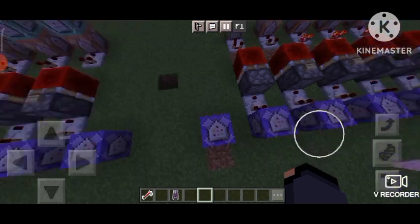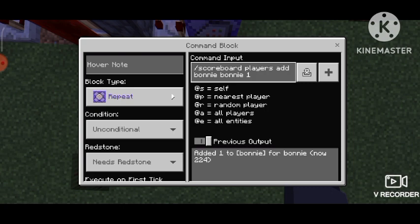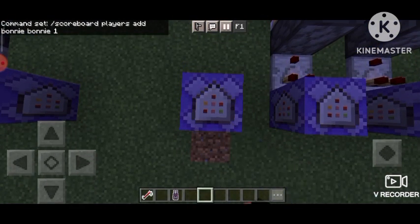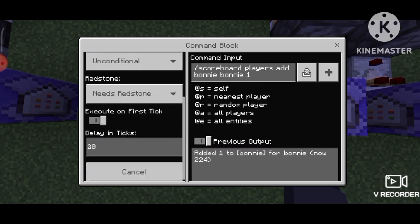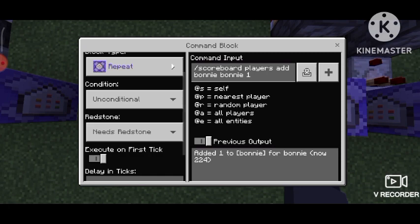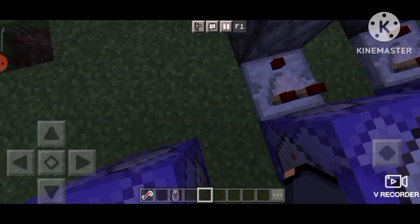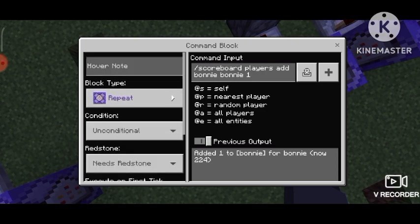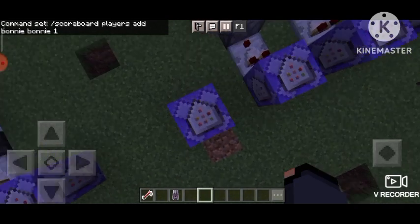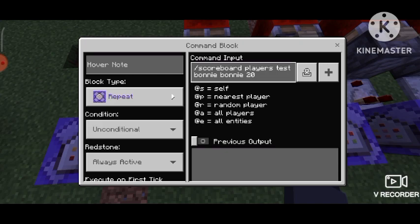It's a bit laggy but here you go. I use scoreboard players add with the diamond scoreboard — just use the scoreboard command and use 20 delay ticks, put it on needs redstone. When you use a redstone block to activate it, each time this command block activates it's gonna add one to the objective. When the objective hits 20, this one is gonna get activated.